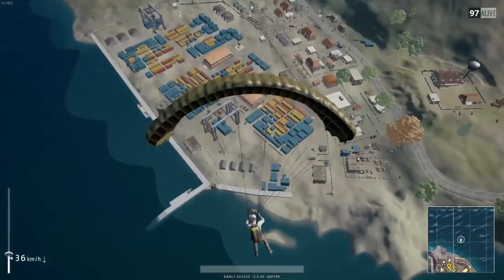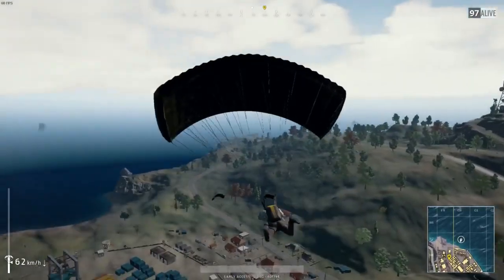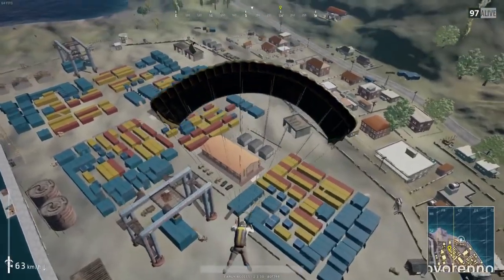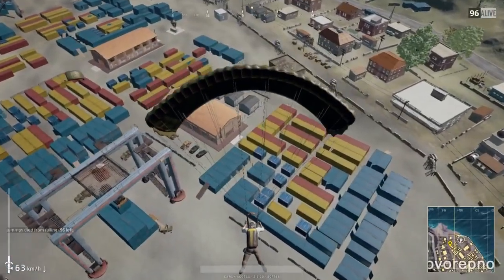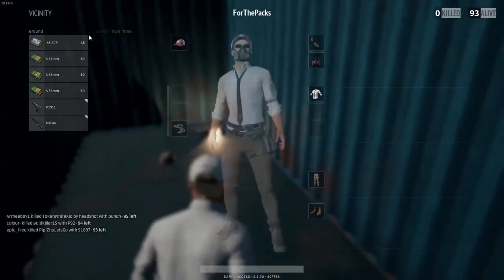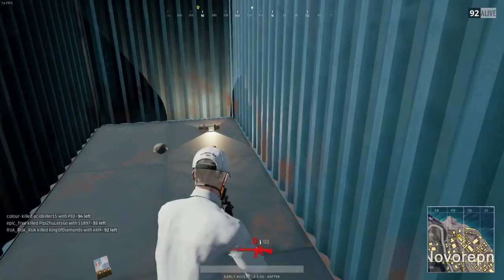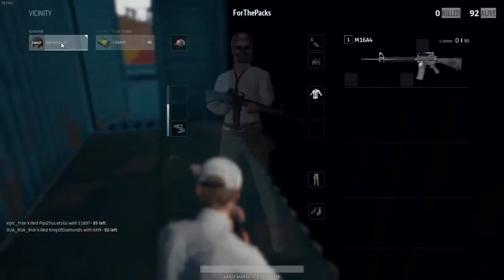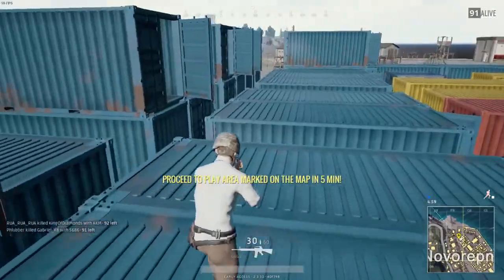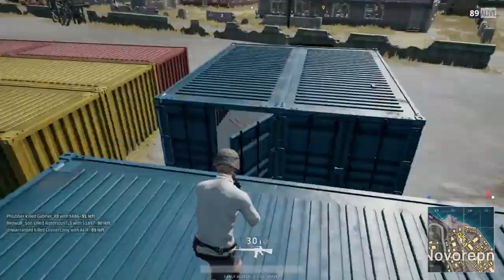Number two is on the same island and is actually my favorite spot to land as a team, in duos or squads. To the east of the military base is a place called Novo. Novo has a bunch of amazing containers with great loot and military equipment — it's one of those spots on the heat map flagged for high military gear. Me and the boys land here pretty much every game because there are three car spawns and two or three boat spawns.